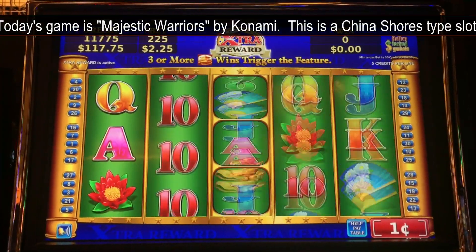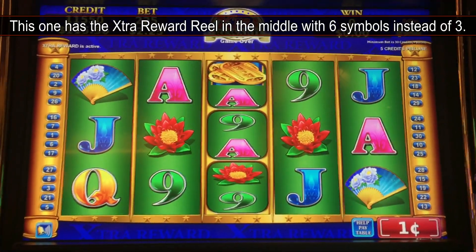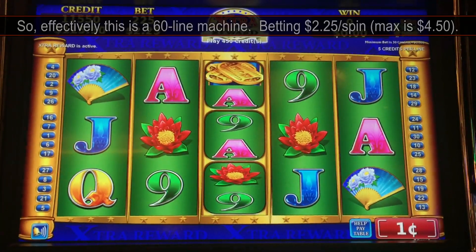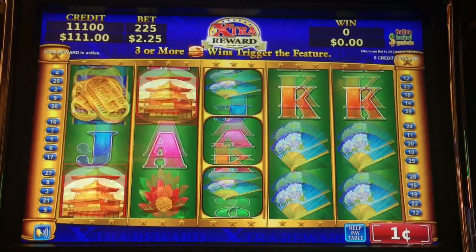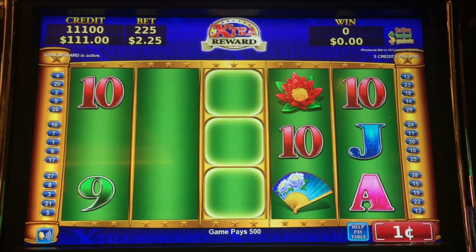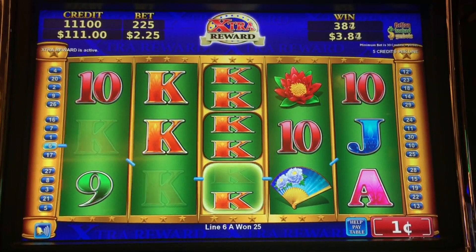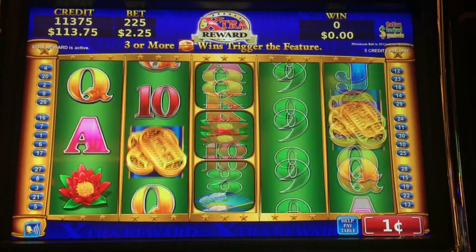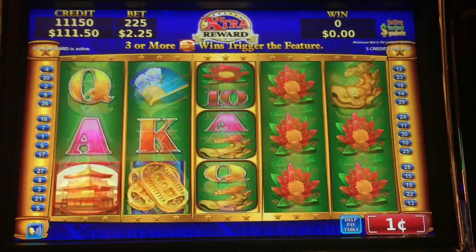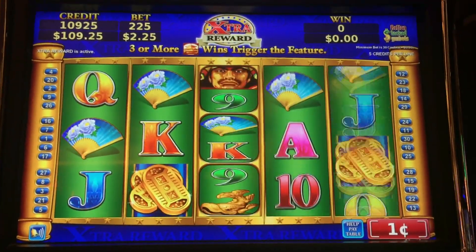So this is Majestic Warriors by Konami. I have a good feeling about Konami today, so hopefully it'll work out. The max bet on this machine is $4.50, but I'm only going to bet $2.25. You can still get a handpay if you land a lot of games. This game has what's known as the Extra Reward Reel — that reel has two symbols in each spot, which basically doubles the number of lines. So this is a 30-line machine, but effectively it's a 60-line machine.